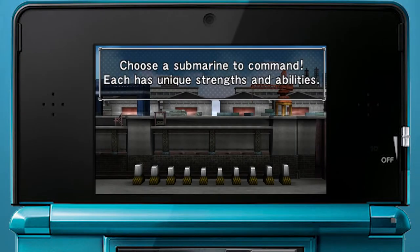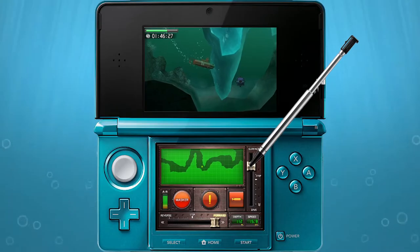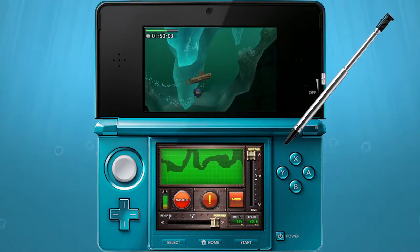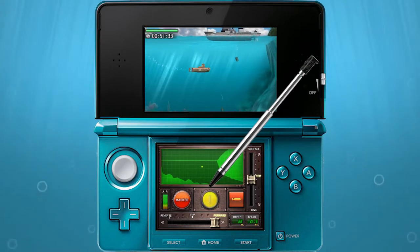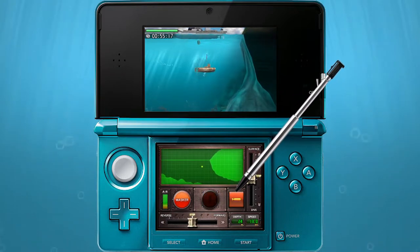In Missions mode, you can pilot one of three submarines. The ND-01 Manatee is captained by Luke Fisher. At only nineteen meters long, it and its eleven-man crew make up the smallest and most maneuverable sub in Steel Diver. It specializes in navigating tight spaces and easily battling surface ships with its vertical torpedo bay.